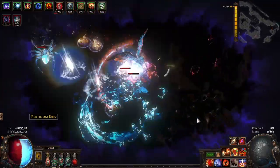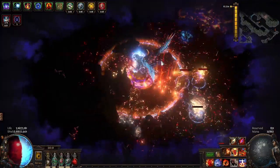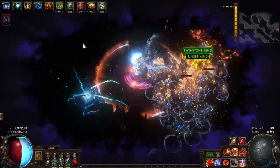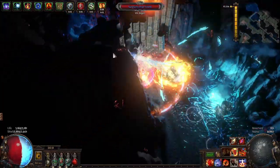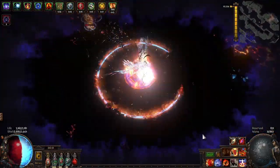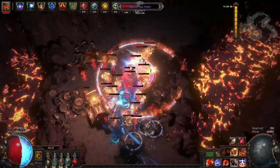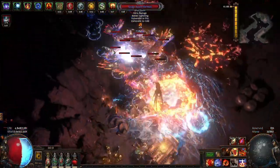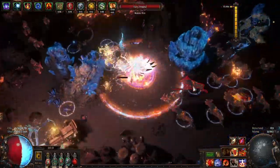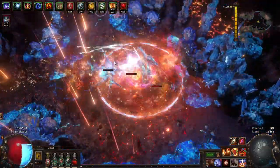These rings can be combined into Precursor Rings — one meadow, one mountain, one valley — which can roll powerful mods like frenzy charge generation, power charge generation, increased life, and base stats. Individual rings sell for around 50 chaos each, and Precursor Rings sell for 1–2 exalts. You can literally just farm bosses all day selling rings and profit. Aul's Uprising is arguably the best amulet in the game, second only to Ashes of the Stars.